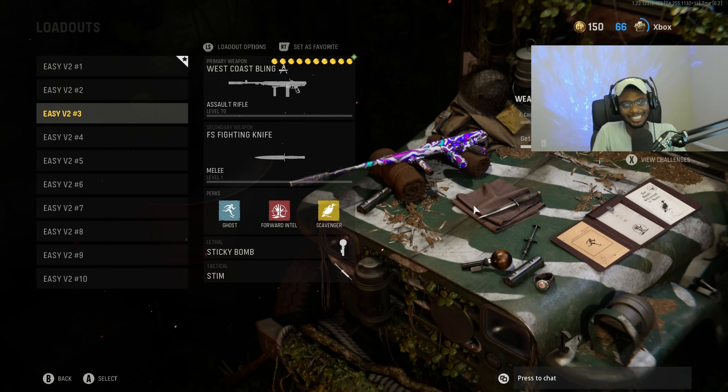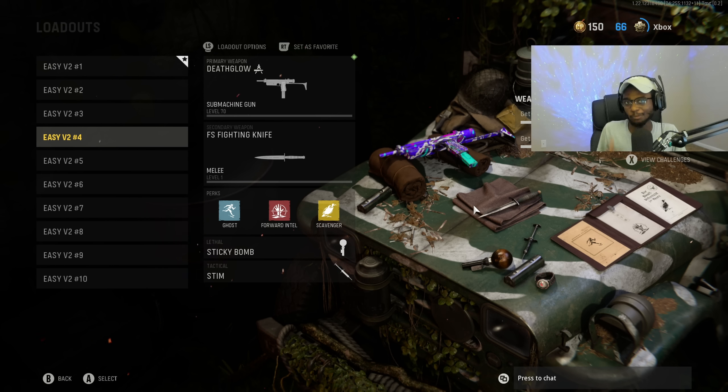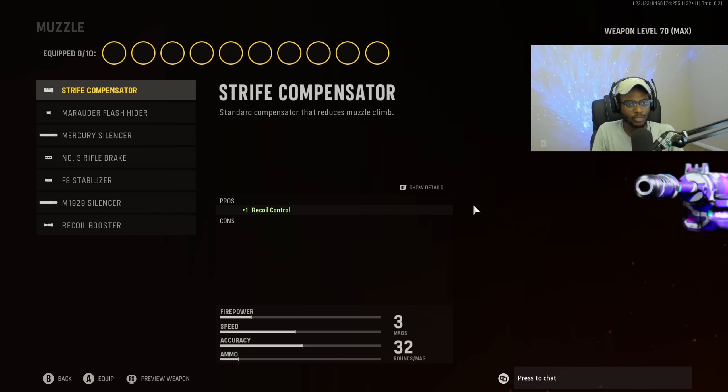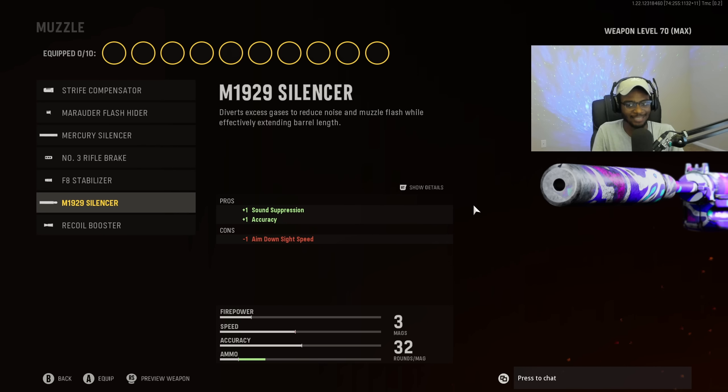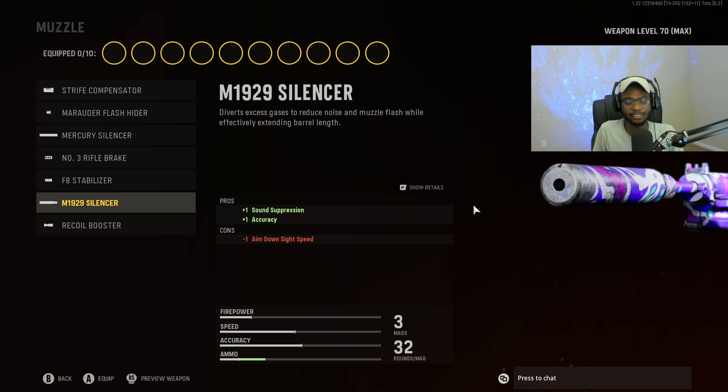For the fourth class setup, we're going to take a look at a brand new SMG — the RA-225. A lot of people are not running this weapon yet, either because they don't have it unlocked, don't know what to run on it, or are still stuck on the MP40. Under the muzzle category, we are going to run the M1929 Silencer. Just like the MP40 build, this is interchangeable — you can run the silencer or the Recoil Booster. If you're going for V2 rockets, the M1929 Silencer is the way to go.